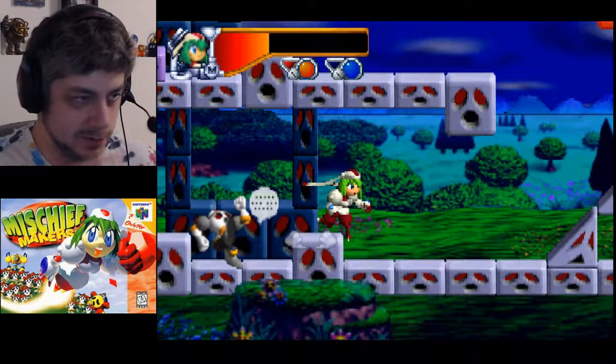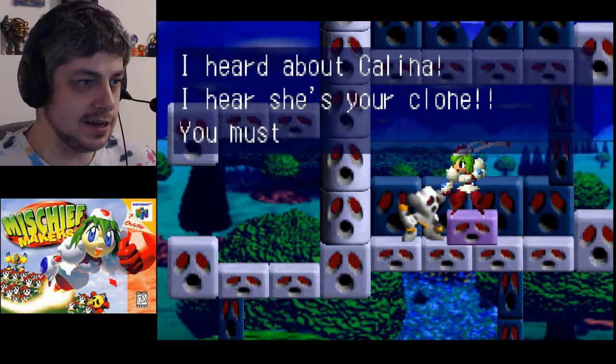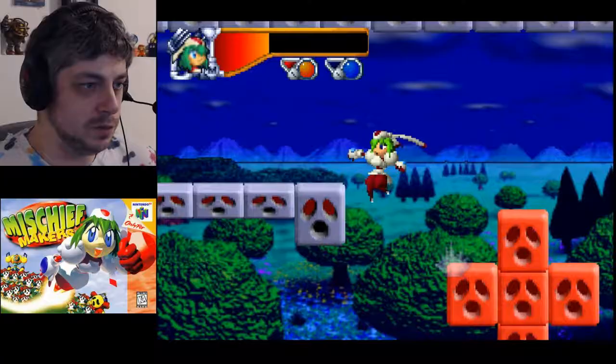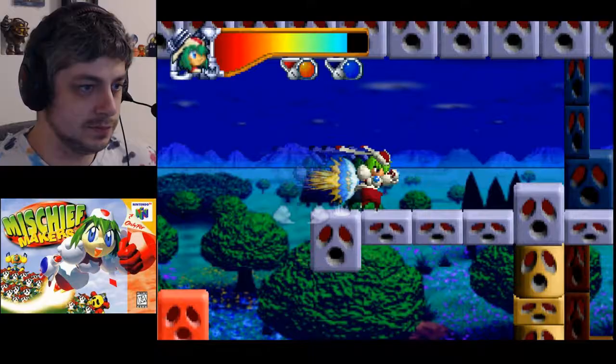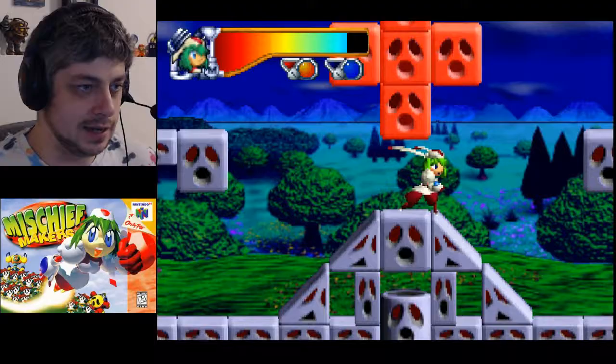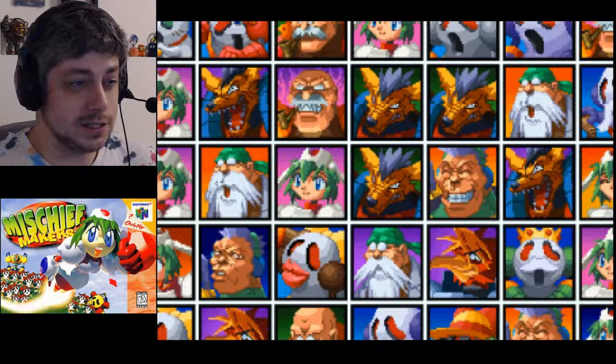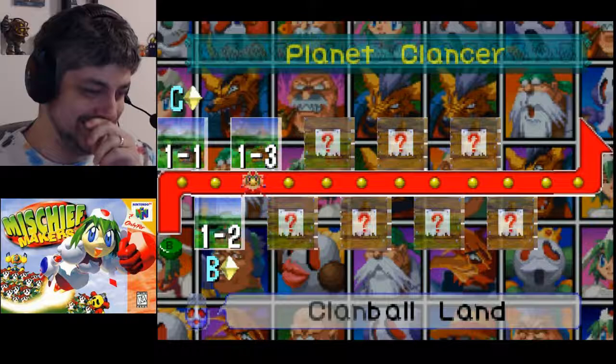There's the end of the level - let's make sure we don't miss anything important. I think everybody here teaches you lessons. Is this a hospital patient or is he in jail? Everybody's not doing so well, so let's get out of here. Some of these levels are pretty short, but there are some really good ones too. Level 1-3: Clan Ball Land - this is a good one because it's at an amusement park!